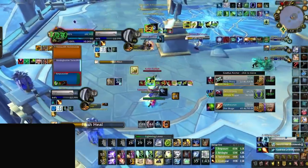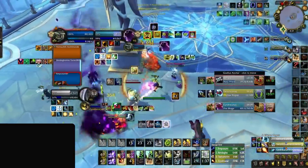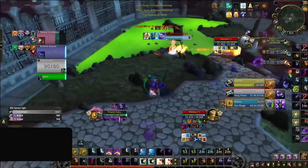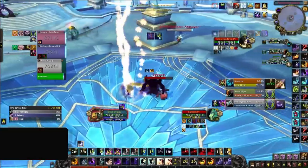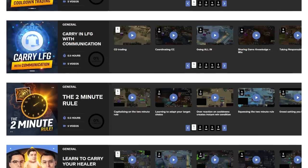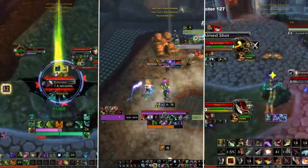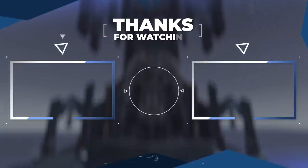Finally, it's very important that you learn and consider the multiple uses of each utility spell your spec has. A few examples: a shaman's grounding totem can obviously be used for preventing crowd control but also for stopping damage. A priest's life grip can not only move teammates out of harm's way and reduce damage taken, but also grip healers out of line of sight to help avoid crowd control. Mass dispel isn't just for crowd control but can also prevent damage - removing elemental, shadow priest, or balance druid dots. There are so many uses for each spell. That was an introduction on how to carry your healer by making the most out of your utility inside arena - thanks for watching, and we'll see you in the next one.